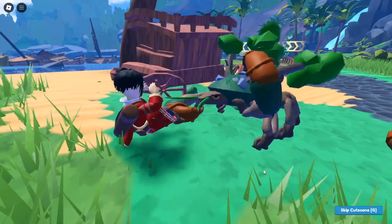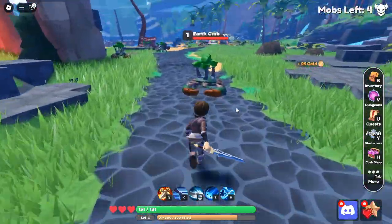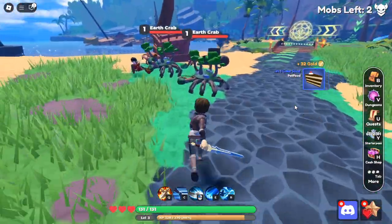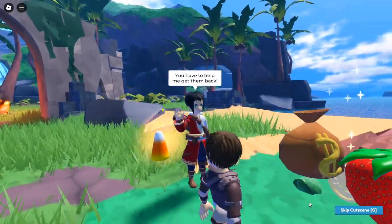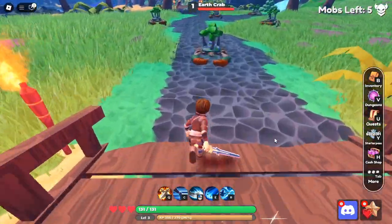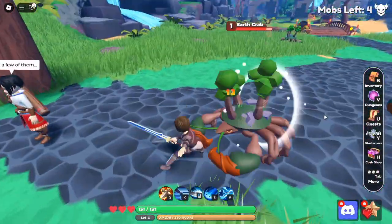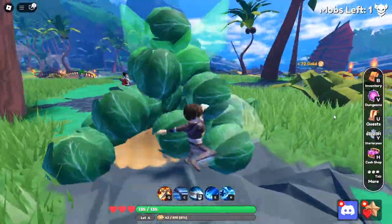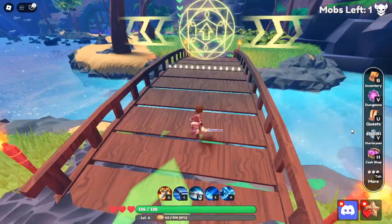In conclusion, Roblox World Zero is a fantastic RPG that offers players the chance to customize their heroes and explore a rich world filled with adventure. Utilizing the World Zero codes available in October 2024 can provide you with free crystals and event coins, allowing you to enhance your gameplay experience significantly. Follow the redemption process outlined above, stay updated with the latest codes, and prepare to embark on an unforgettable journey in World Zero. Remember, the world is vast and secrets await at every corner — are you ready to uncover them? Happy gaming! By following this guide, you'll not only keep your character equipped with the best items, but you'll also enjoy a richer, more fulfilling experience in Roblox World Zero. Don't forget to share your own experiences and tips with fellow players, and may your adventures be filled with excitement and discovery.